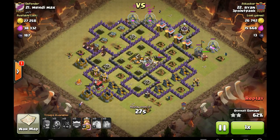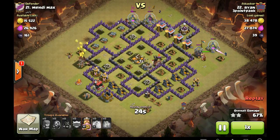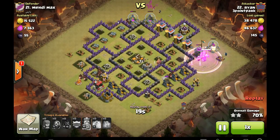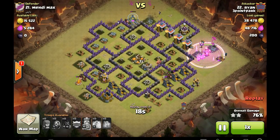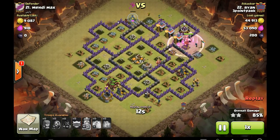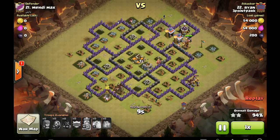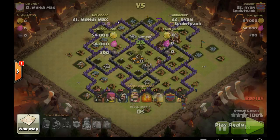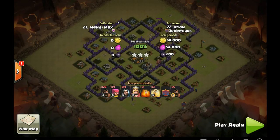When doing hogs at Town Hall 8, have more confidence in it, knowing that if you keep those hogs alive — if you deploy them in Chinese wall or in two to three-finger drops — it's going to be a lot easier for you to heal them and keep them alive. Town Hall 8 bases are only so wide because of the amount of walls you're allowed to have at Town Hall 8. Great attack, Ryan, and a great learning moment for us.